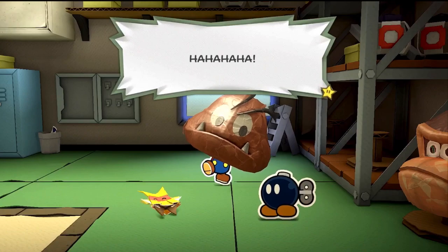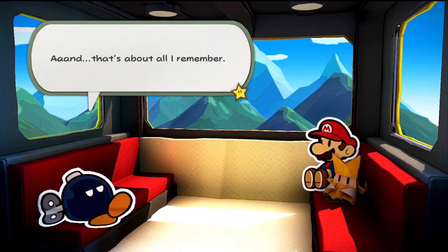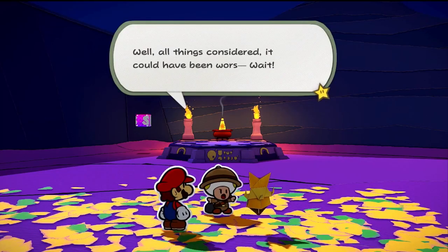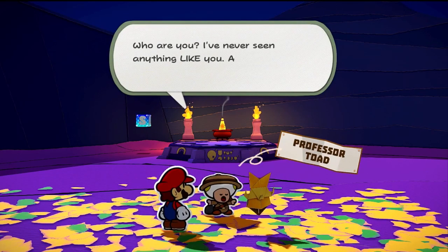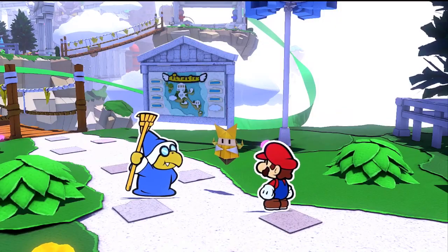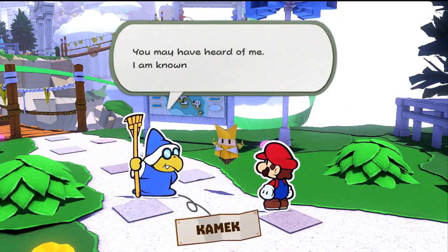During Mario's journey, he'll cross paths with a variety of characters: a Bob-omb who's lost his memory, a toad professor of ancient history, and the Magikoopa with a penchant for cleaning — Kamak.